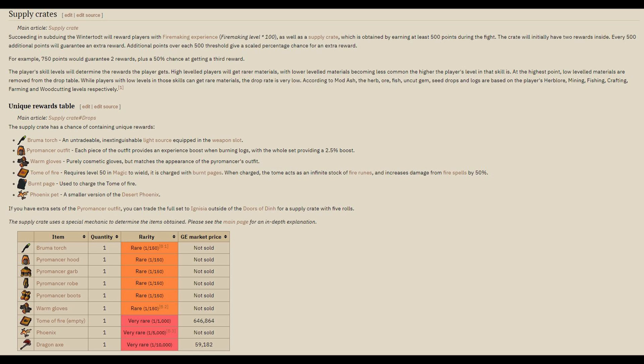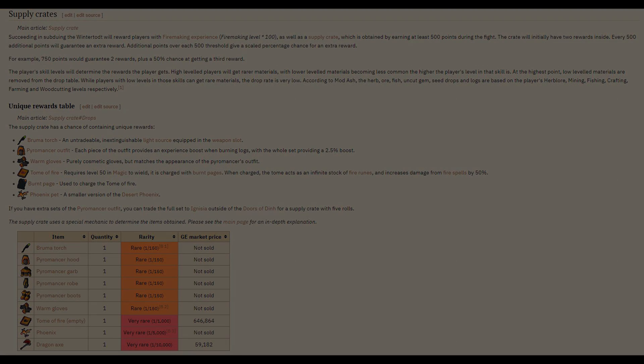One thing I forgot to mention is the Dragon Axe drop, also on the loot table at a 1 in 10,000 chance — a tradeable big-ticket item that can be used or sold for good GP.